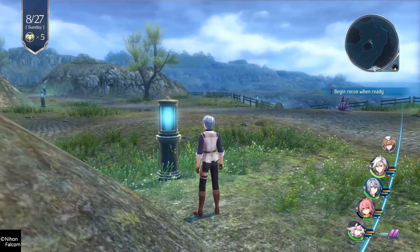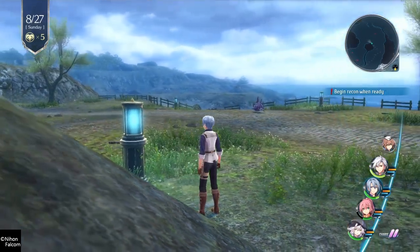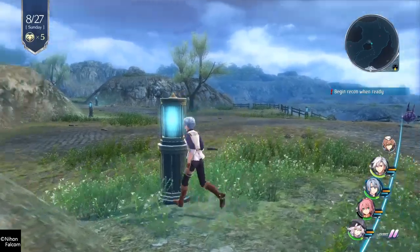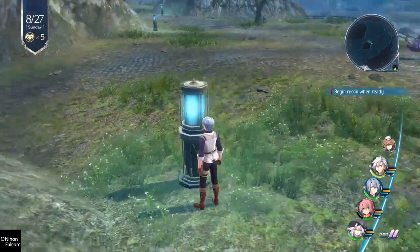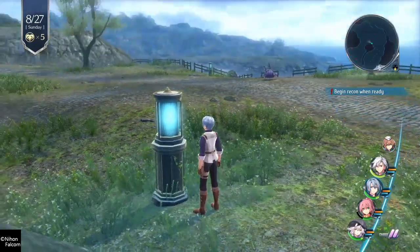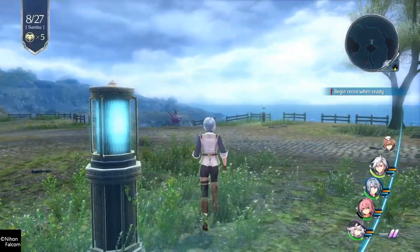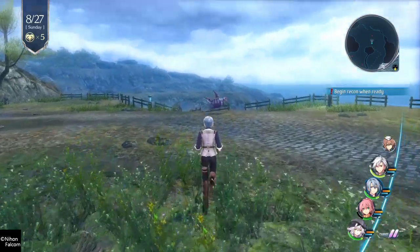Speaking of ready to go, I remember these lantern light things way back in Trails of Cold Steel 1, in that town Keldick, where there's a side quest where you have to set up orb lights and refill batteries or whatever. And it's supposed to keep monsters away, but I don't think it really does a good job here to keep travelers safe.